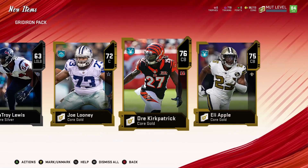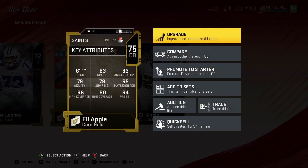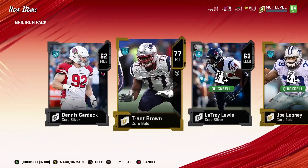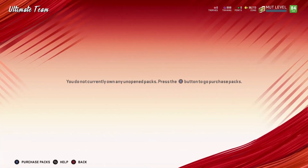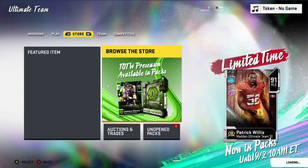All right, so these are basically all gold cards. We're just going to quick sell these because we're not going to hold on to them — we need as much training as we can get. 169 training, that's very good. The next one's going to be in the store.